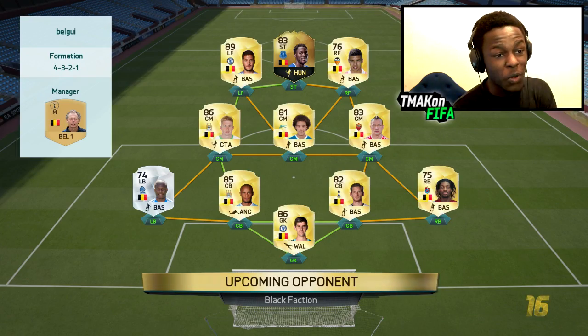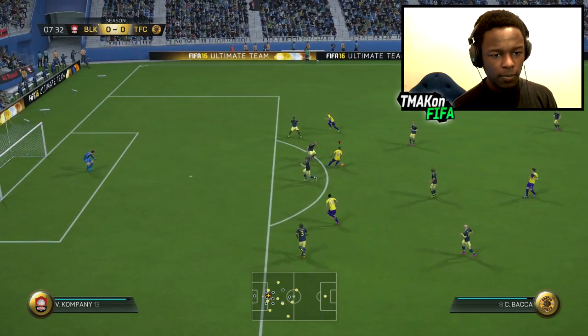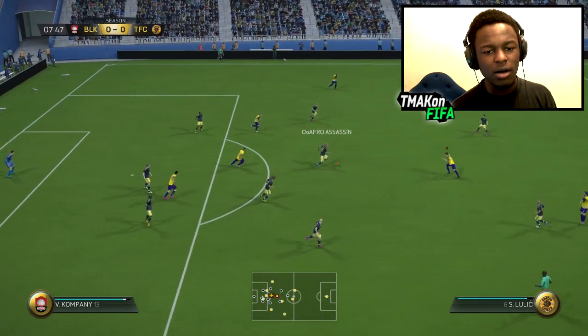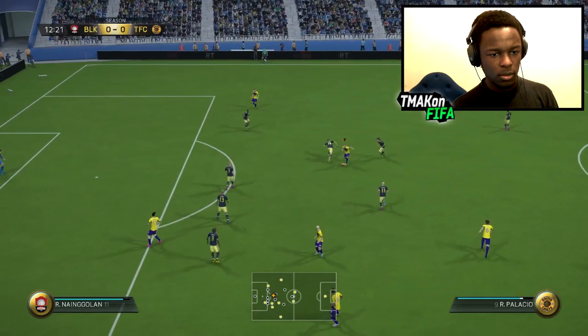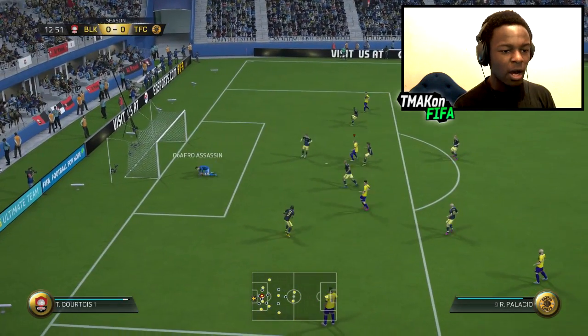We're coming up against an inform Lukaku and Hazard — he's actually got a decent Belgian team. Let's see what I can do. Game kicks off — come on Backer, do something amazing.